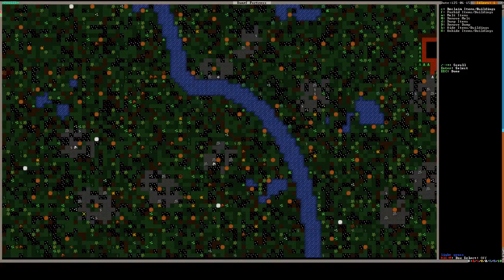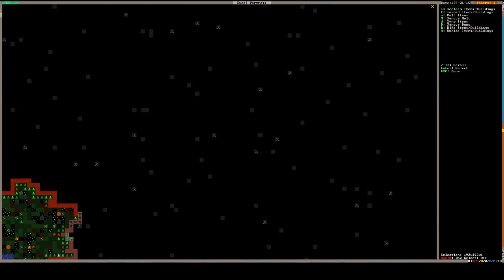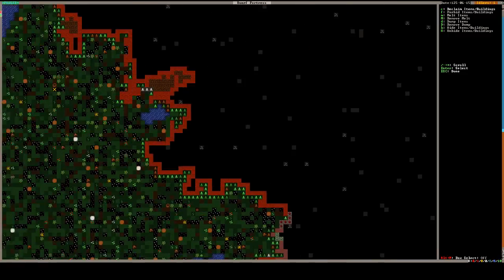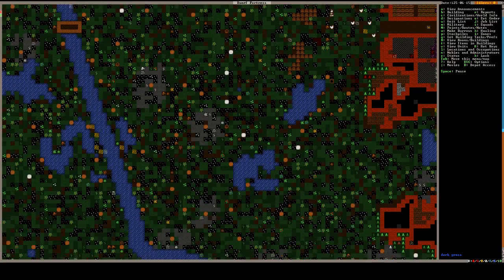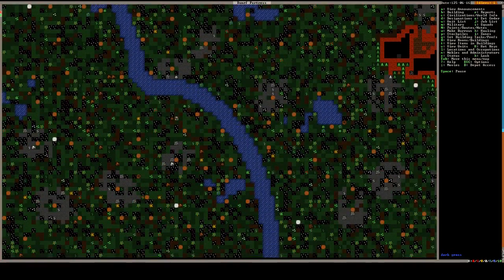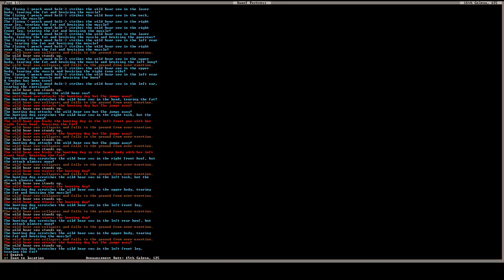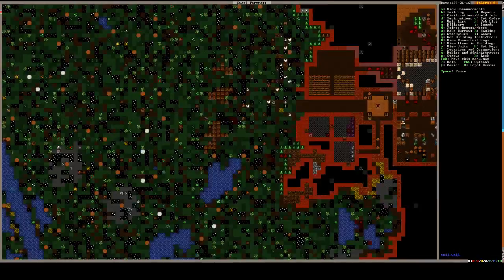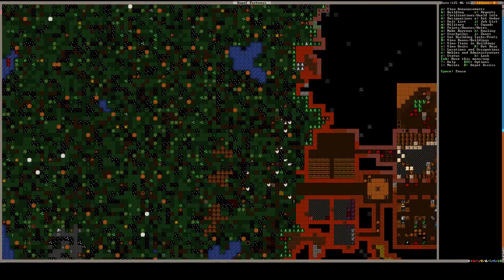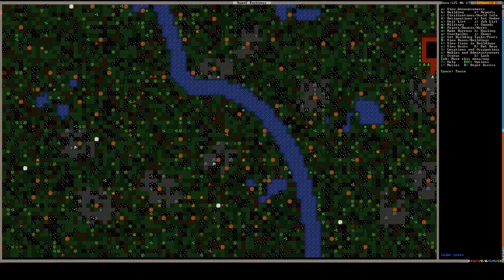I think you just had to do like a mass wave over the map to say unforbid these items. May or may not be something you need to do anymore — he might grab arrows on his own now. It has looked like he's still been using copper arrows to hunt. Oh, he's using wood bolts now.